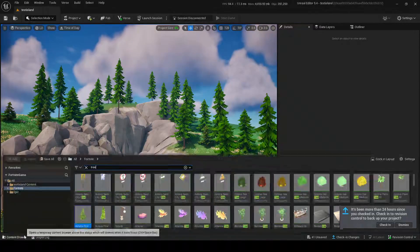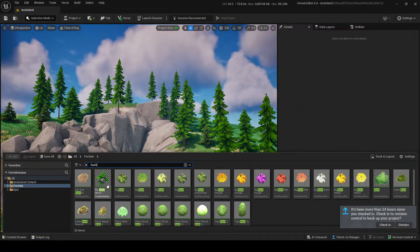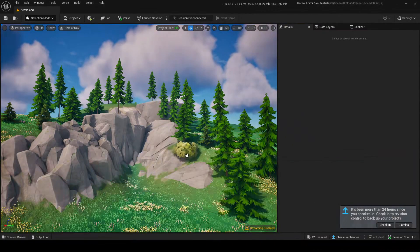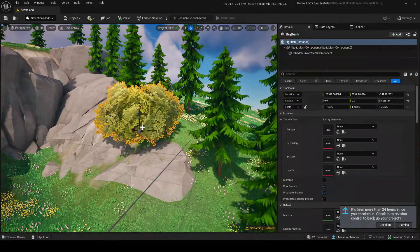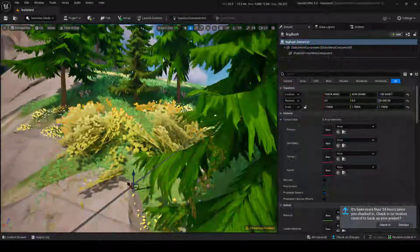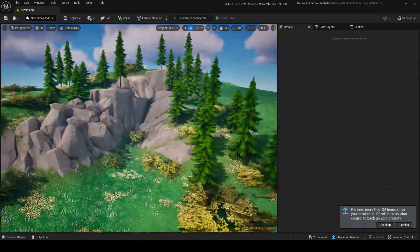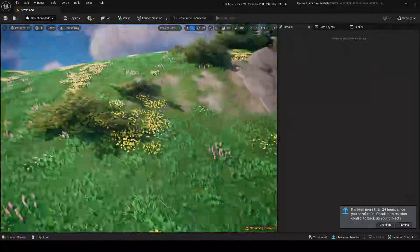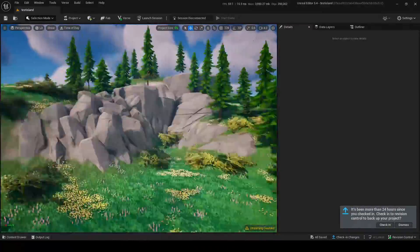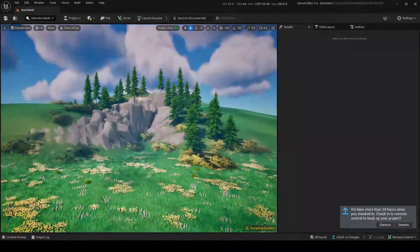We're not done with foliage yet — there's also bushes. I prefer these big bushes. If you size them up and push them into the ground a bit, you get these nice little clusters. Just place these around the scene. As you can see they add a lot to the scene. These bushes are cool and you can add even more size variation to them.